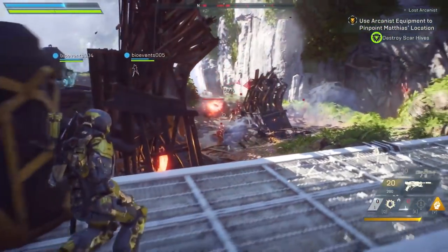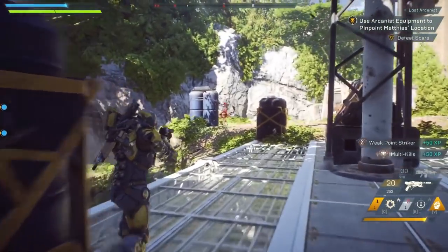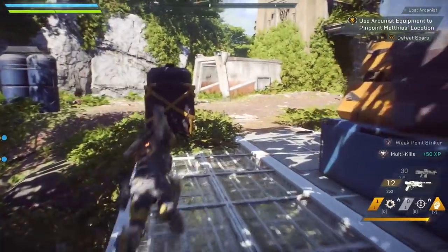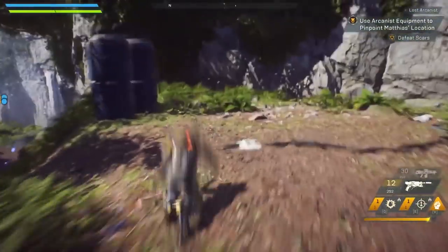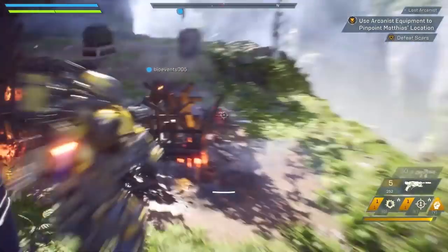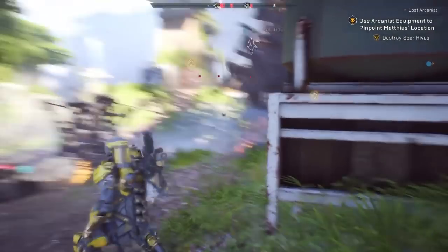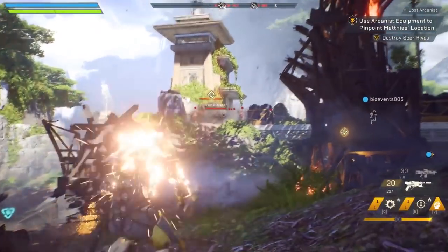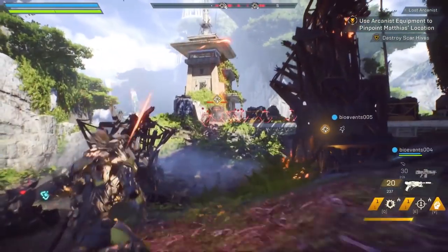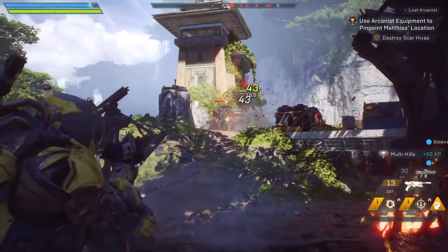In order to compare, I'm using footage of the javelins in their beginning states — with no gear that boosts their health or shields in any way, just their blank defaults. Each javelin has health segments to represent the amount of health they have. Segments are multiples of a set amount; for example, one segment could be 100 health, so a javelin with two segments would have 200 health. We just don't know the exact numbers yet.